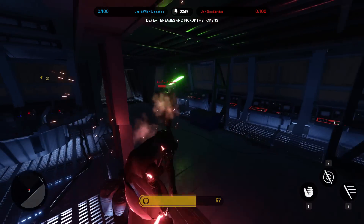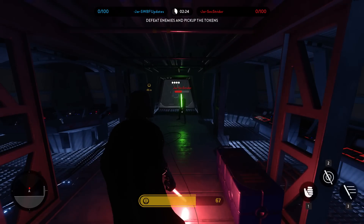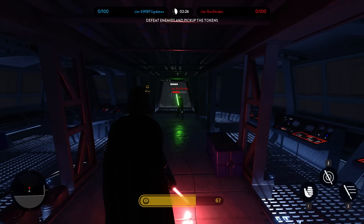But in hero hunt, you don't show up on the map if you stand still, and being able to turn off your lightsaber can be the difference between life and death, as it makes a huge difference if you're in a dark room.